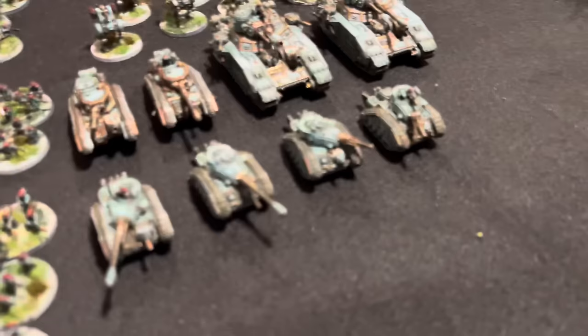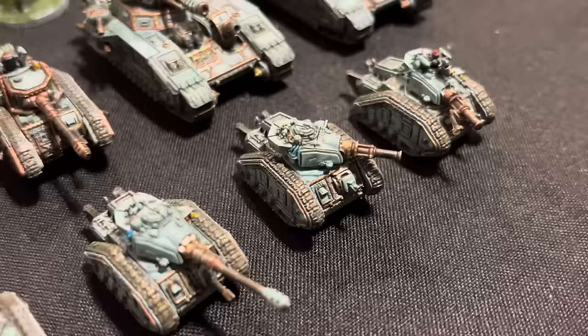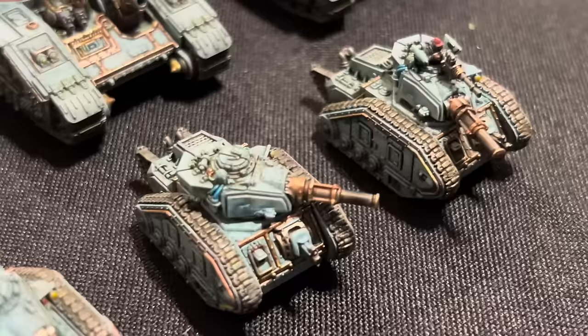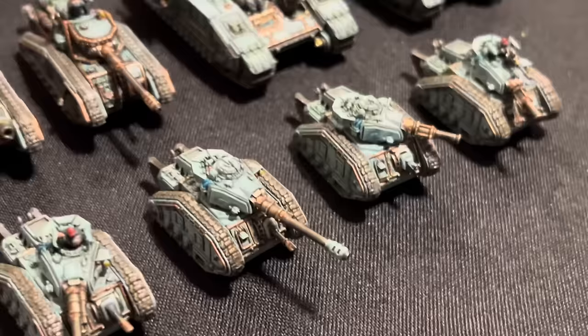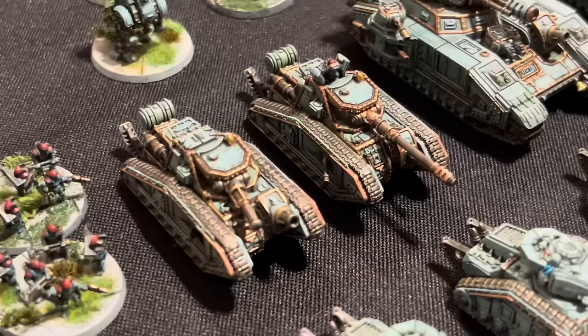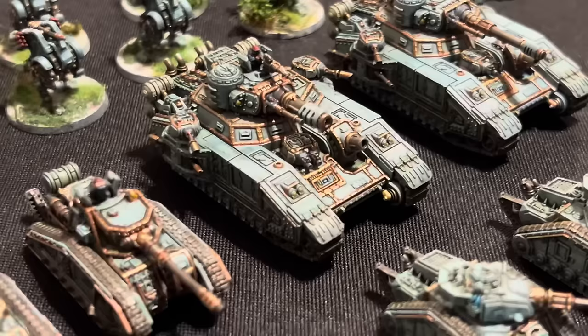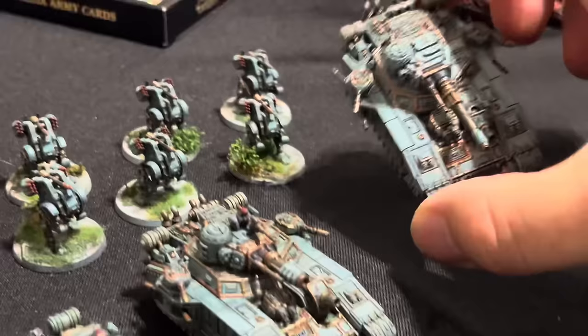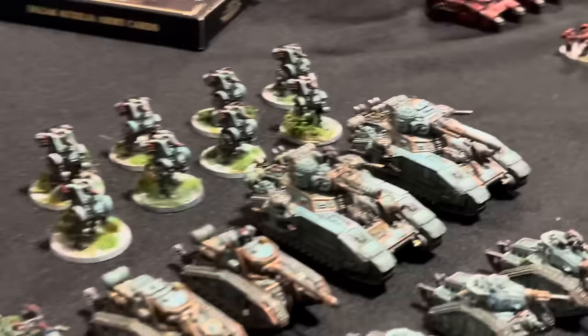Then we move on to the tanks. We've got four Leman Russ tanks - two Vanquishers and two with normal standard battle cannons. You've got some really good shading on these - how did you do them? It's an enamel wash. So it's literally just apply the enamel wash, leave it to dry, and then use a little cotton bud just to clean it off, and it picks out all the detail. And I've got two Malcadors - one with the Vanquisher cannon, one with a standard battle cannon. And then there are the two Baneblades, which are really easy to build and really nice. They're quite hefty in size - they're massive.